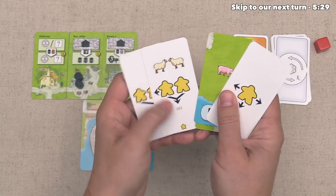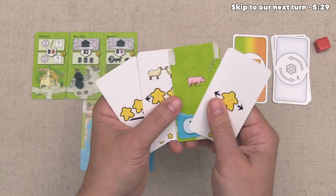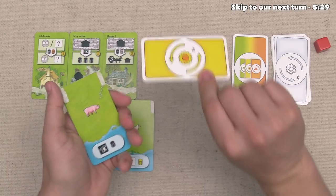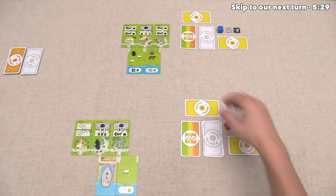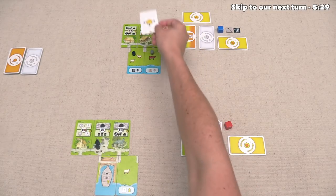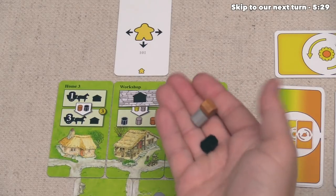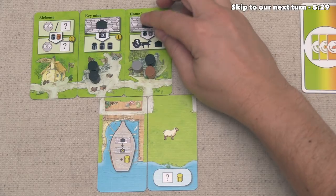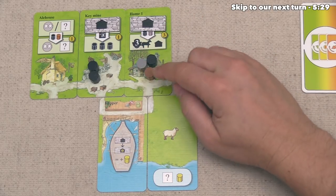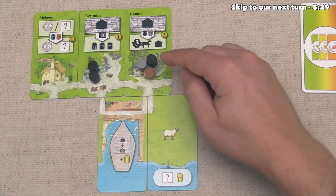We've got this one here, and this one also gifts two sheep to the player who takes it — so let's make them work for it and use this one to activate their building. Once we've all made our selections, we reveal these. We want to play this down onto the blue player's workshop, generating an iron, a stone, and a wood. All of these go down onto our home tile because they were made in another player's village. We can then potentially transport them to get this upgraded and start leveraging that benefit.